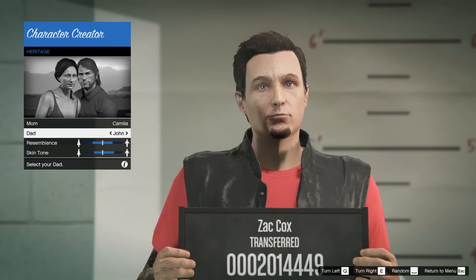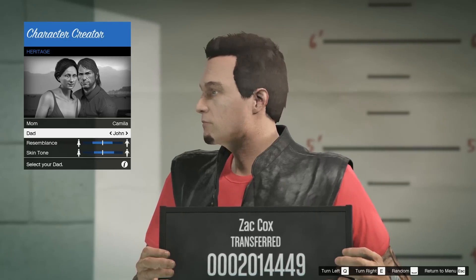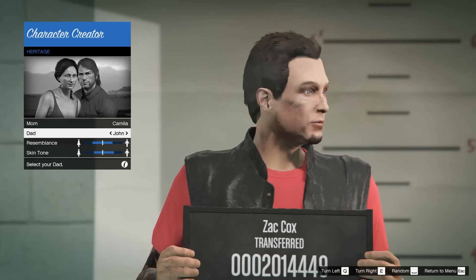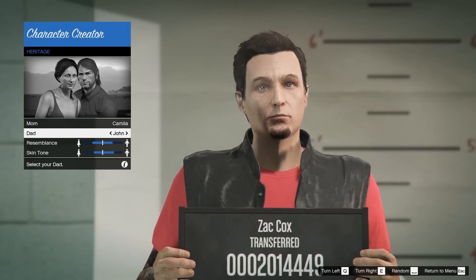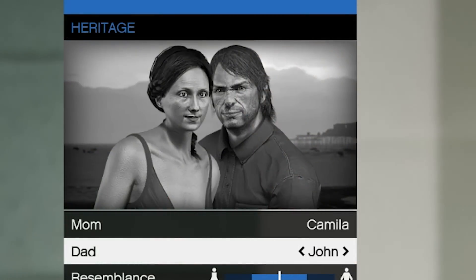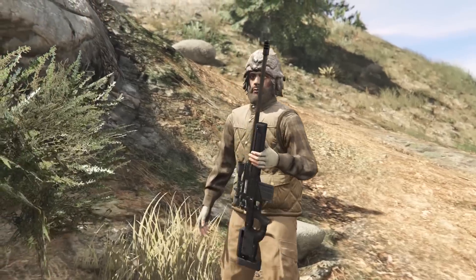Next up we've got John Marston's parent model, which can be used in GTA Online. As a fun fact, this was originally part of the GTA 5 Collector's Edition, and then Rockstar added this parent model into the game for everyone to use. He's not physically in the game but we do see his picture in the character creation screen, which is cool — just to see what John Marston would look like in GTA 5, since he appears to be wearing more civilian-style clothes.